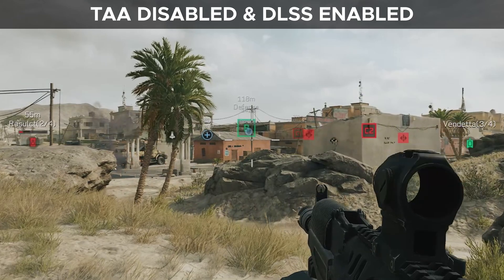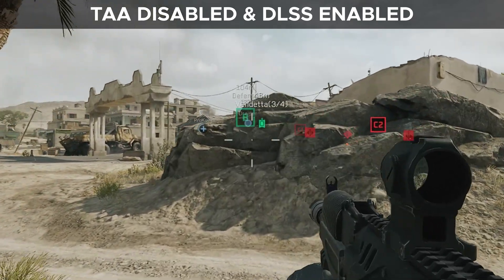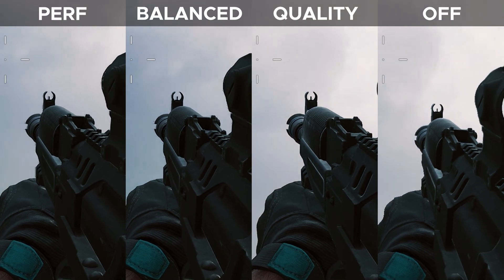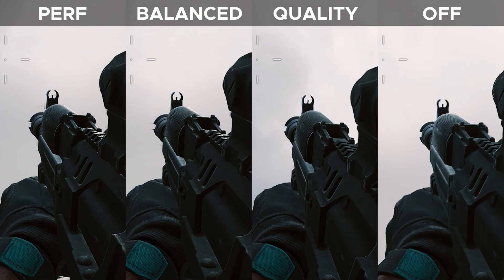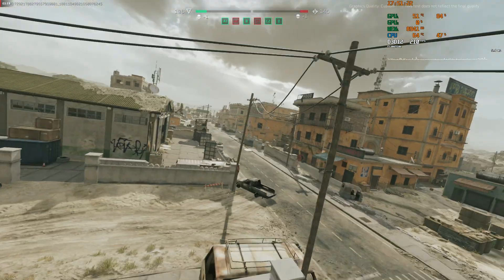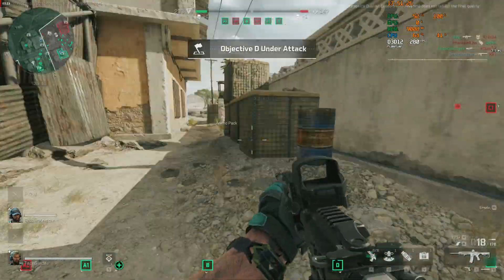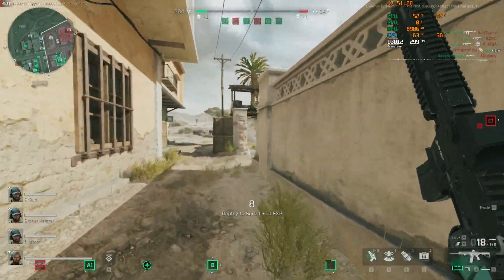Be very aware though — DLSS introduces very strong fringing around sharp objects. For instance, if you look into the sky and move your rifle fast across your screen, you can see trailing edges or almost waterfall-like features coming off the end of your rifle. This is a known artifact of DLSS, which is always much worse on the performance setting and less pronounced on the quality preset.